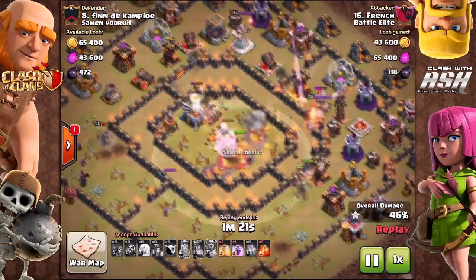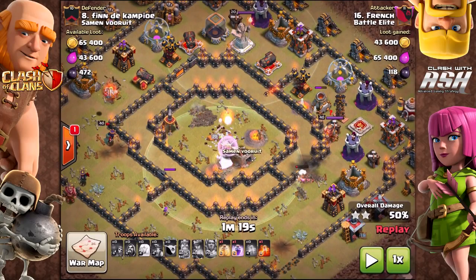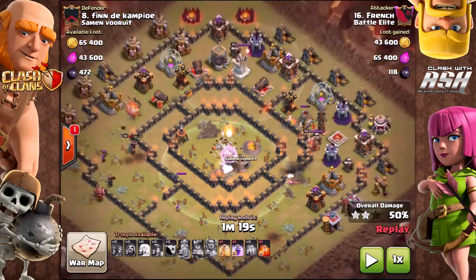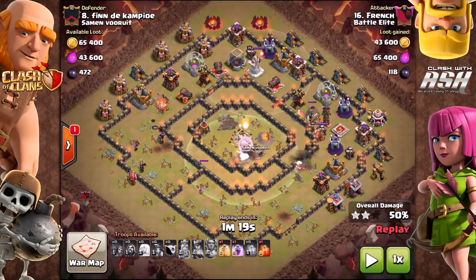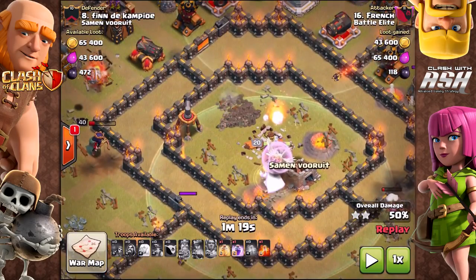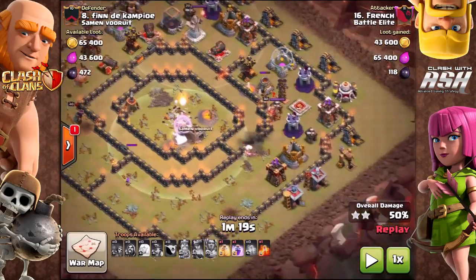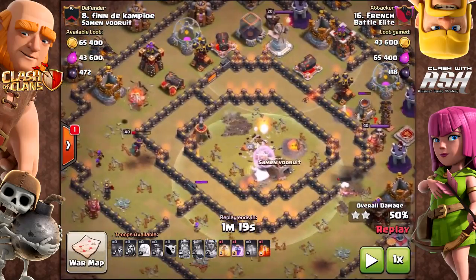I'm at about 120 seconds. After the core is cleared, if you're going for three stars — right now I'm at 50 percent, so as far as I'm concerned the two star job is done. After the center, troops are going to scatter. You can see some dropping off to the right, but the Grand Warden is going to stay with the bulk of the troops, so they all go left. I just ignore the troops on the right even though I had a rage and a heal left.